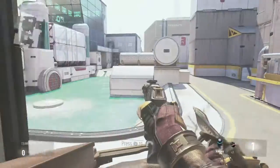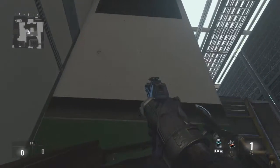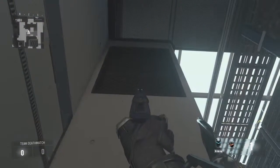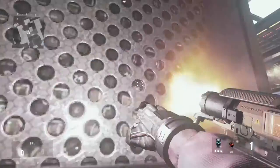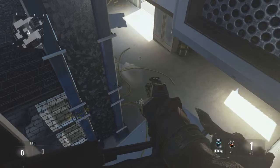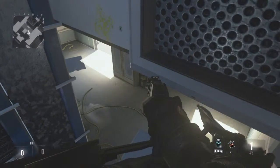Basically what you do — I don't think you necessarily need a spike drone, it's a lot easier with it — but basically you can jump right up there. It's not necessarily a glitch, but you jump and then crouch and you can sit here and you basically have an overview of this whole room.